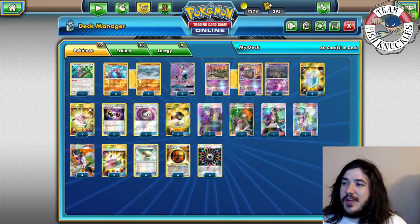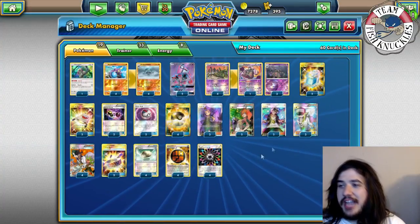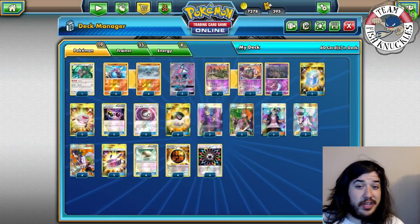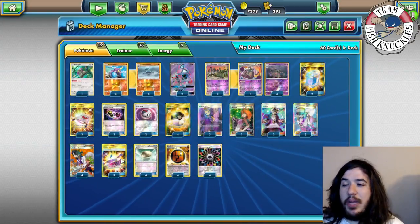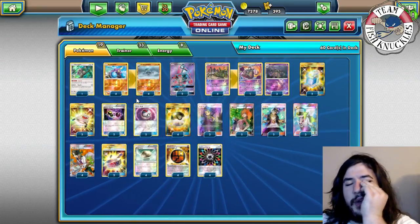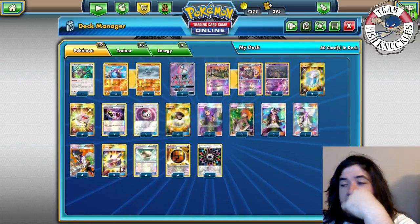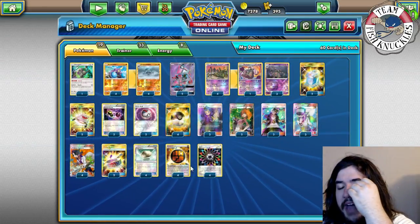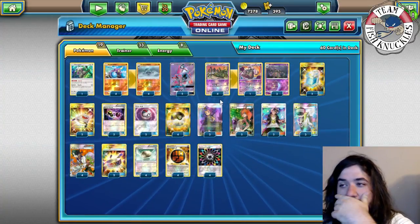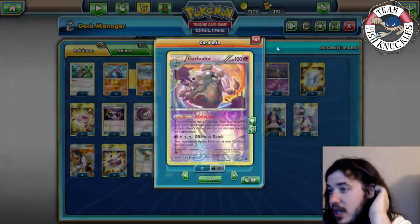Four Ultra Ball, three Acerola, two Bridgette so we don't prize one, two Guzma, three N, and four Float Stone. I kind of want another N but playing four Float Stone and three Choice Band is important. You need to hit 120 damage - if you hit 80 then 120 you're usually taking a knockout. Choice Band and Strong Energy give you multiple outs to hit what you need. Four Float Stone is for retreating Garbodor, which has a hefty retreat cost.